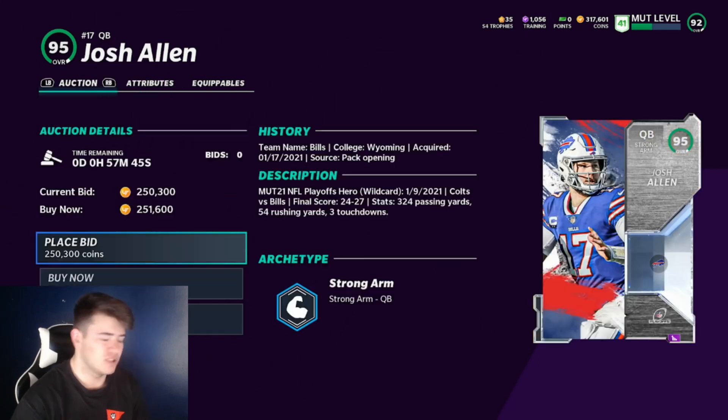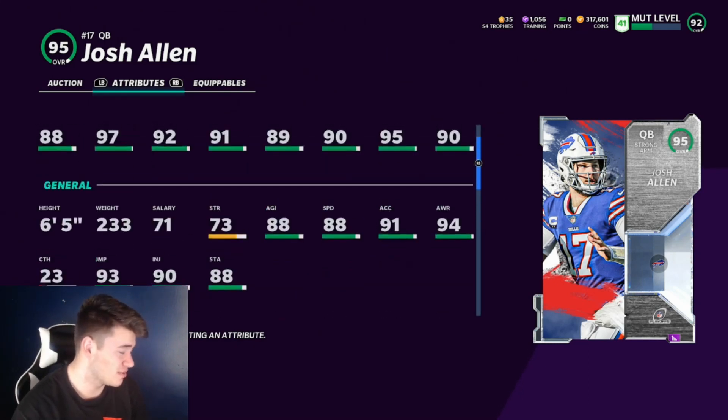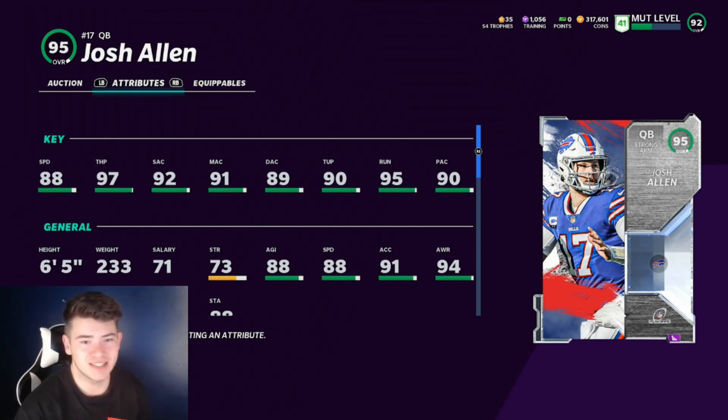The next quarterback is Josh Allen — he's slightly cheaper to power up than Vick but still pretty expensive. Josh Allen has a better release than Michael Vick, and release kind of matters — that's actually the only reason Favre is fifth on this list. Josh Allen gets Gunslinger along with 97 throw power and 88 speed, which is still really solid. You can throw Sprinter on him, maybe get him up to 92 speed with a theme team. I think Josh Allen is probably the second best quarterback — his release is just so good and releases carry quarterbacks in this game.